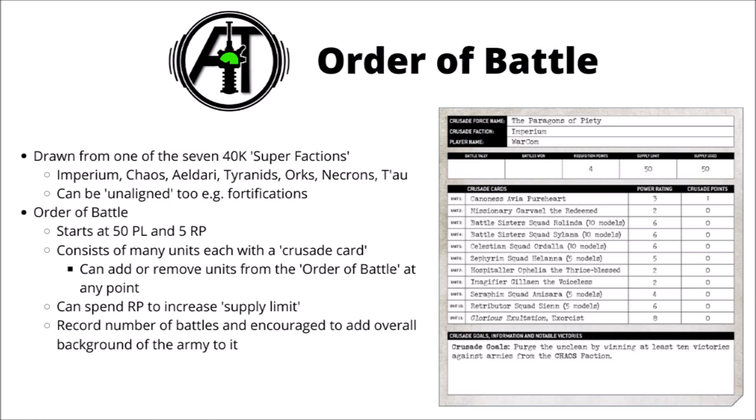You basically spend power level on different units you want to include in your order of battle. For each unit that you add in, you write down their stats, wargear, and name on a Crusade card, and you can add and remove units from the order of battle at any point. You could basically switch out most of your army for an entirely different order of battle, though this would slightly defeat the point of levelling up your units. When you play individual games, you pick units out of this 50 power level order of battle and select the ones you want for the given mission. They also encourage you to record the amount of battles fought, why your army is on Crusade, and any notable achievements. On screen is an example order of battle that Games Workshop previewed in a Warhammer Community article — this one's a Sisters of Battle army with various named units and characters.